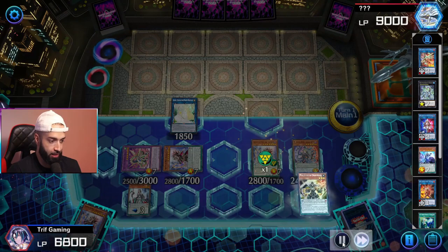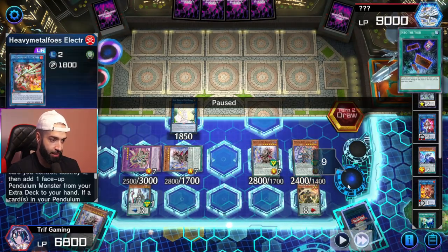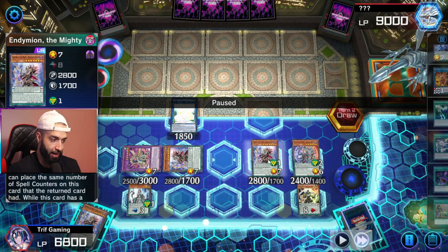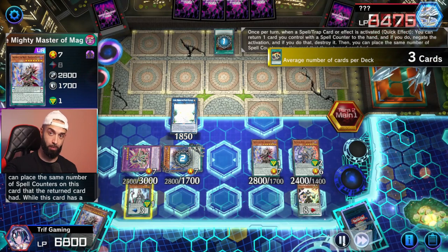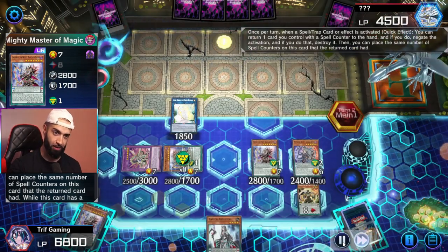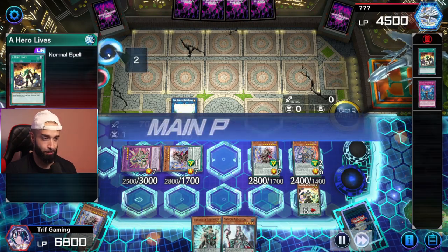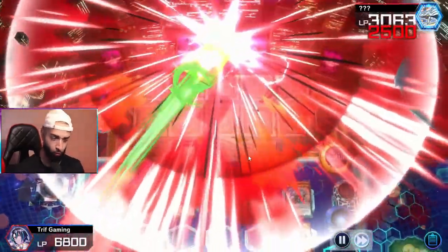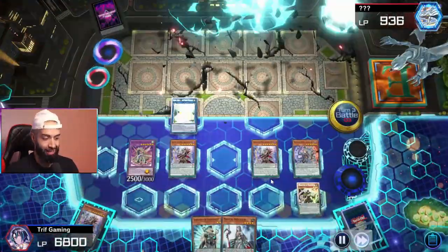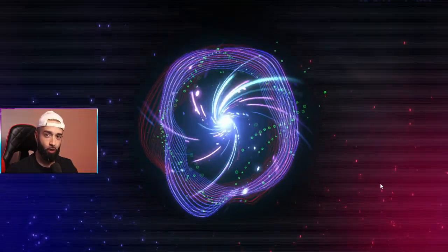I do a cool play here where I go Mighty Master, pop Electromite, hold negates, and Selene is able to summon back a Mighty Master that I bring back to hand. I'm gonna do a lot of tips — there's like seven duels and I'm just gonna speak throughout. Hero Lives is simply just not gonna be enough against this. These are unbreakable boards. The only way to stop this is cards like Dark Ruler. This is susceptible to Dark Ruler if you feel that now, but not many people are playing Dark Ruler.